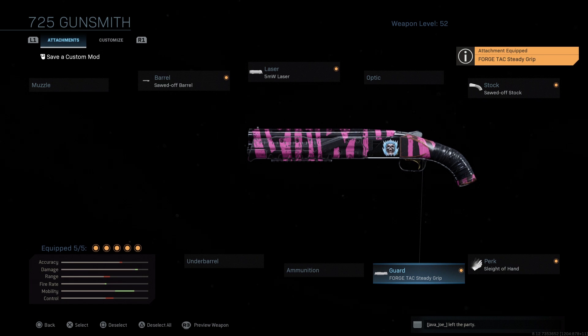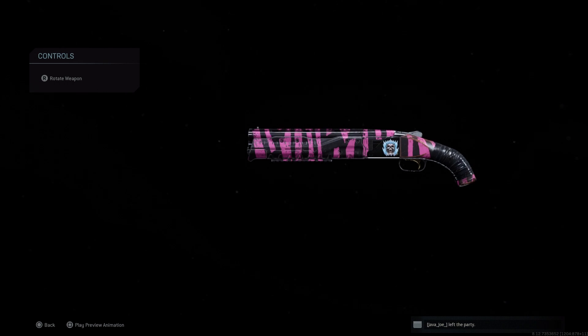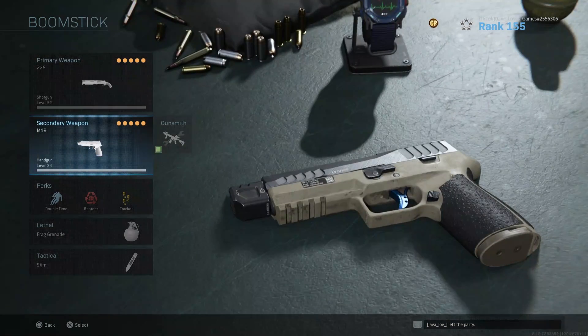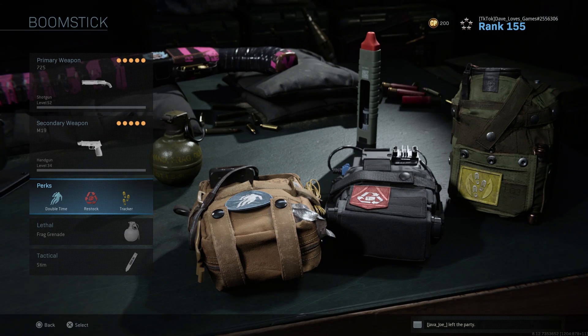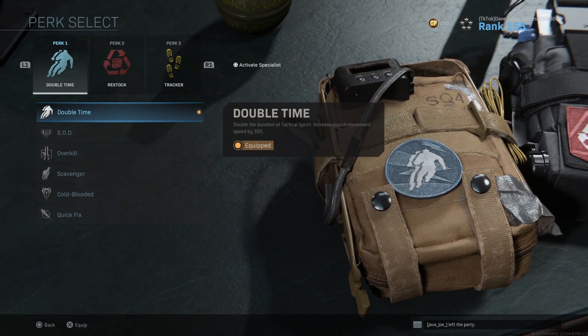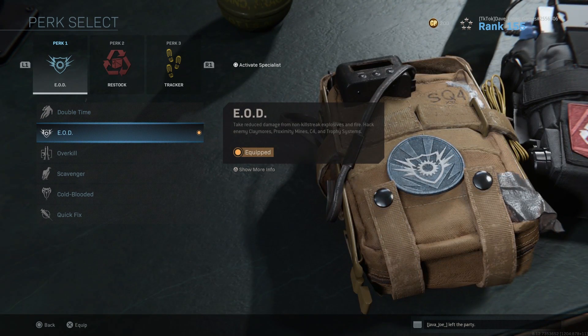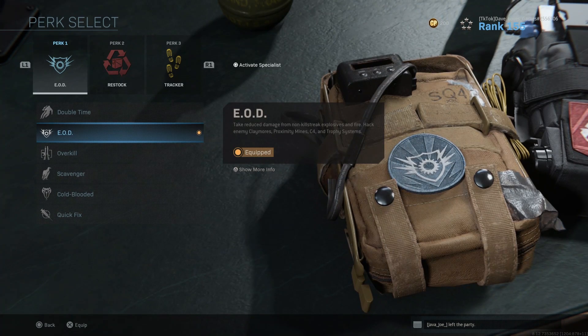So here's our finished product — I'll leave this up on the screen for just a moment. Something I don't normally cover in these videos is perks, but I feel like to really make this weapon shine, you need the right perk combo. I typically rock this weapon in Search, and that's what I primarily play. I'm running EOD because typically I hit the lanes first and end up eating a nade or an RPG when going for the rush plant, especially if it's A-bomb on Petrograb.